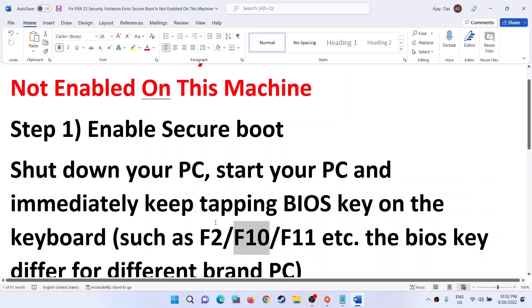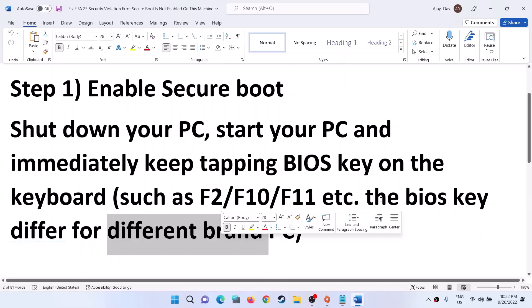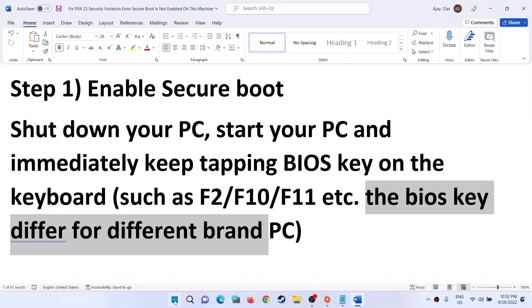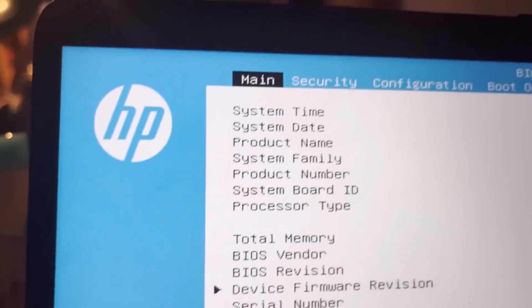press F2 on a Dell computer and it will take you to the system BIOS. For HP, F10 is working. For different brands the BIOS key may differ, so find your BIOS key - you can Google it - and go to the system BIOS. Shut down your computer first.